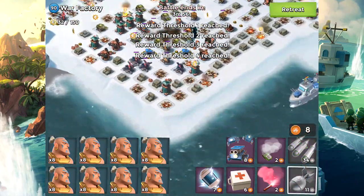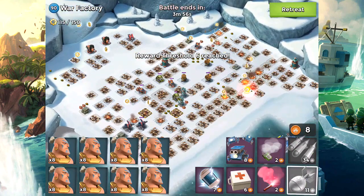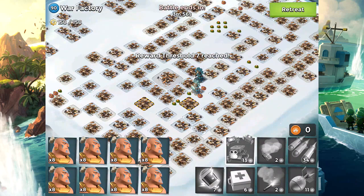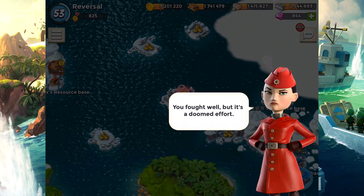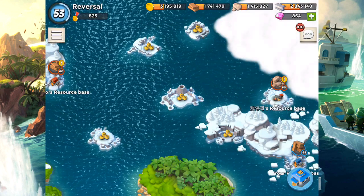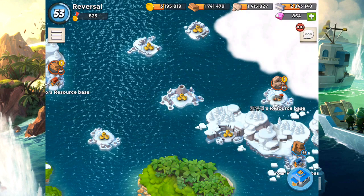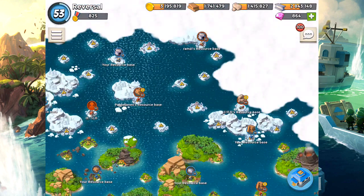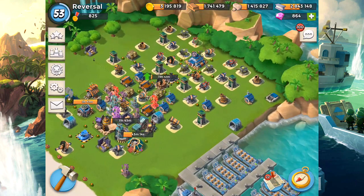It actually shows what reward thresholds you're reaching — that is awesome. The final reward threshold is going to be reached as well. We took out Colonel Gearheart and the lonely survivors are the critters. Oh my God, look at that iron — that's ridiculous. A million iron from this one, and of course the prototype modules. That is very nice. I wish you guys the best of luck on taking down your Colonel Gearheart. I really hope that you guys thoroughly enjoyed that episode.